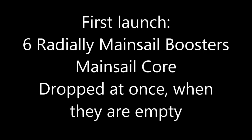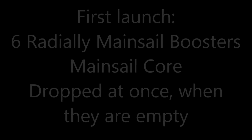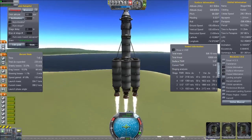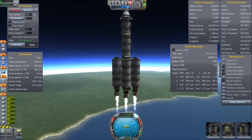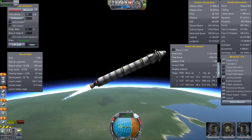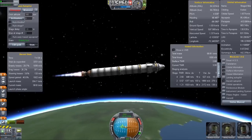Six radially mounted mainsail boosters and a mainsail core — the radially mounted boosters are dropped all at once when they are empty. I want you guys to notice the thrust-to-weight ratio and the throttle on this. This thing is now launching at eight times real speed. We get through the thick part of the atmosphere, do a gravity turn through the thinner part of the atmosphere, and finally we are getting up into space.